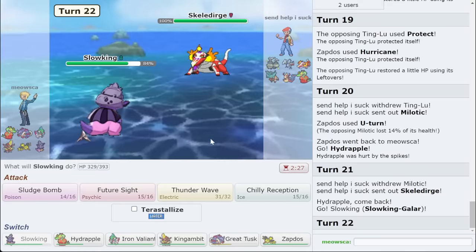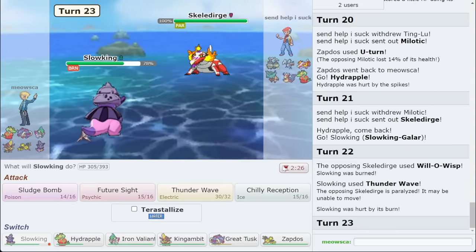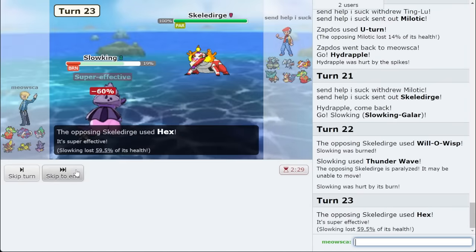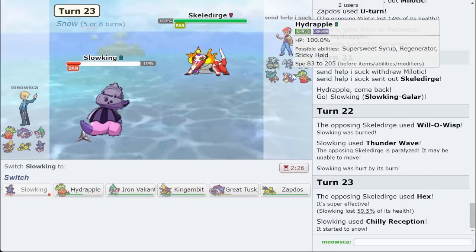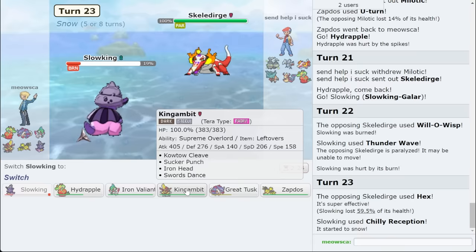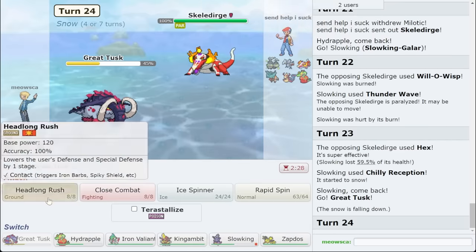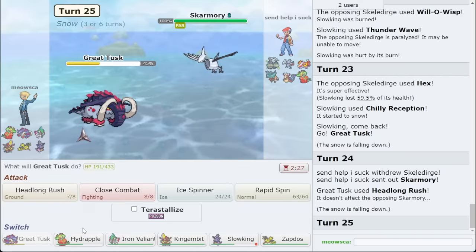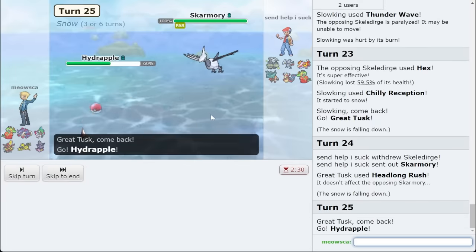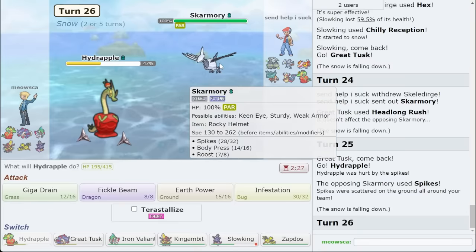They actually didn't switch out to the Mon they needed to, so we can go for a Thunder Wave here. Then I'll take a Hex this turn — I'll just take it. Because now everything is paralyzed. I can afford to go to Great Tusk and just click Headlong Rush, because I think it's still free turns at the end of the day. And my Hydrapple can still come in, get its Regen, and double out anyway — because they're paralyzed, I'm always doubling first too.